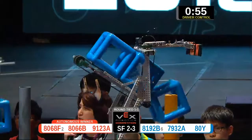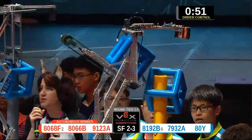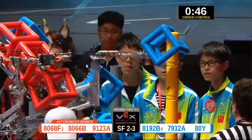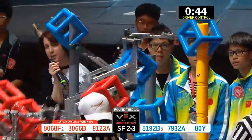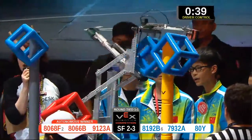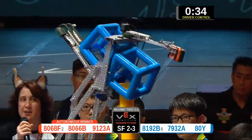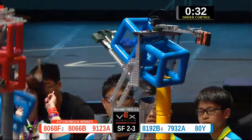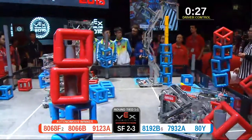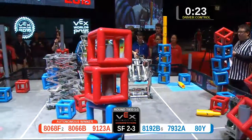81-92-B, a blue cube right in front of me. 91-23-A, two red cubes onto that red skyrise. 80-66-B had two red cubes on the high post over near the audience. Same robot, 80-66-B over here stacking them up on the post. They're going for the low post now with 40 seconds left. 73-32-A almost toppling the skyrise with 30 seconds left. Thank goodness they right themselves and get two more blue cubes on the blue skyrise.